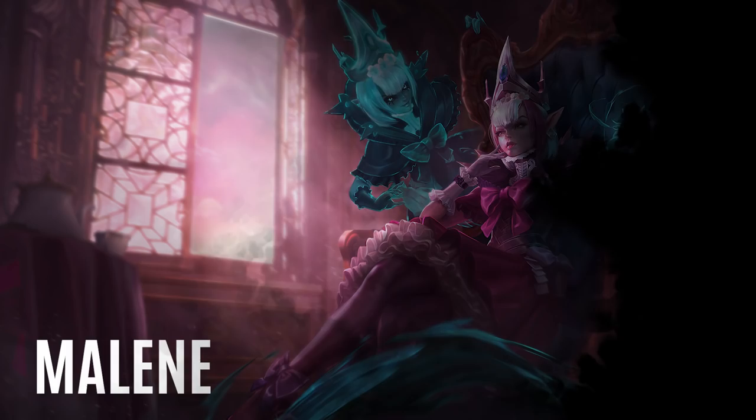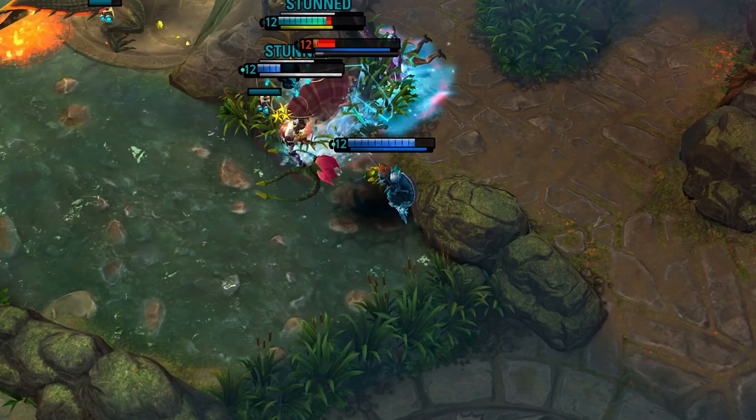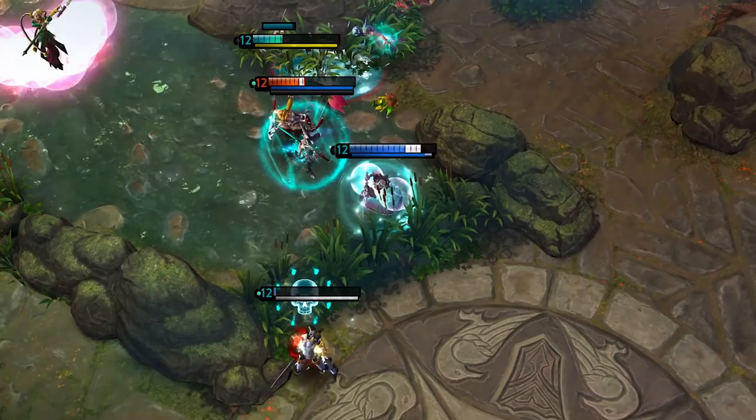Hey, this is Ciderhelm, and welcome to the Vainglory Hero Spotlight. Today we're looking at Maleen, a seemingly innocent princess with some serious inner demons. Maleen is a form-shifting mage with an arsenal of tools at her disposal. She can switch into her light form to provide utility for her team, or into her shadow form to devastate her enemies.